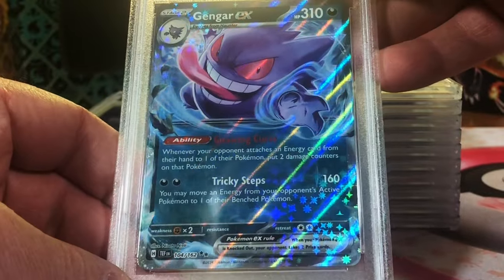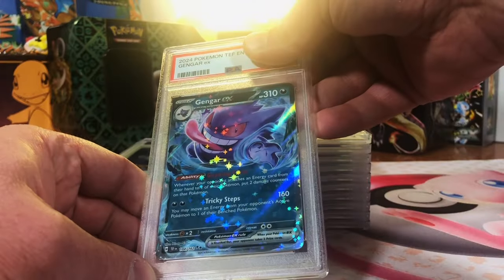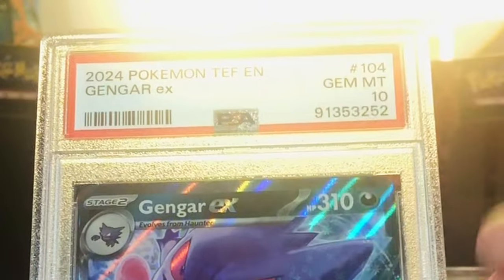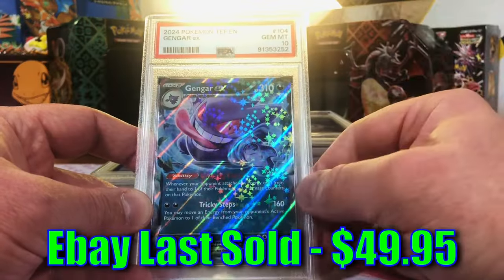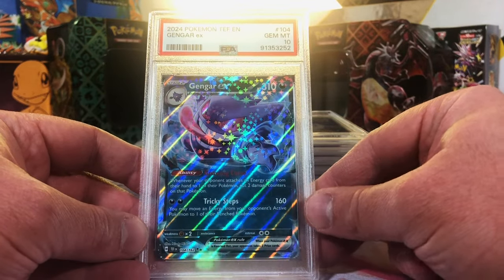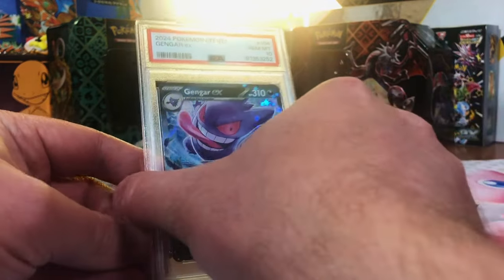Gengar EX Temporal Forces. Everybody loves a Gengar. This has got to be a 10. Really hoping to get the Gem Mint 10 on my boy Gengar here. Yes! Two Gem Mint 10s, two Nines. We are starting off hot, people.